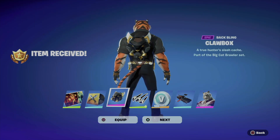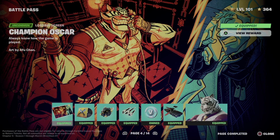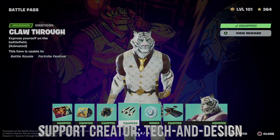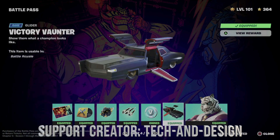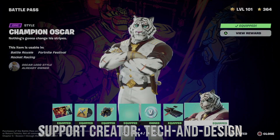You guys can go on and just equip everything from here, get some V-Bucks, and we got everything. So let's just go over what we just got right this second: this awesome loading screen, the music, we also got this back bling, this emoticon, and some V-Bucks. Let's not forget about the glider — it's a really cool glider — and this style for the skin, which looks really cool.